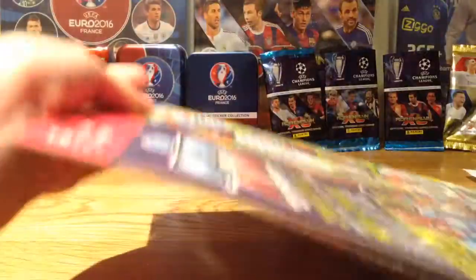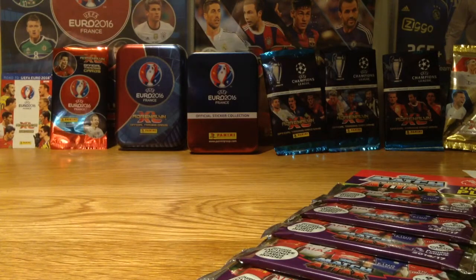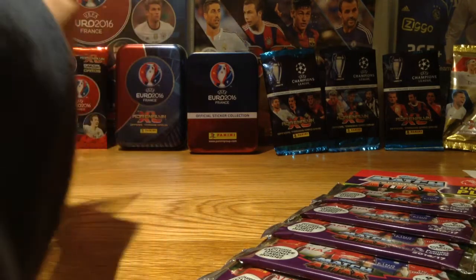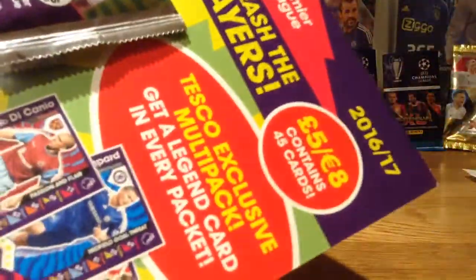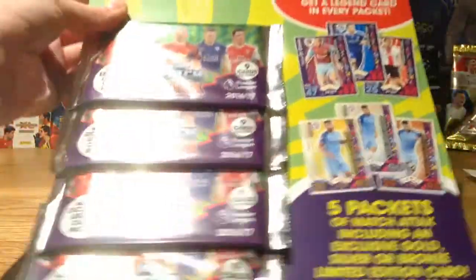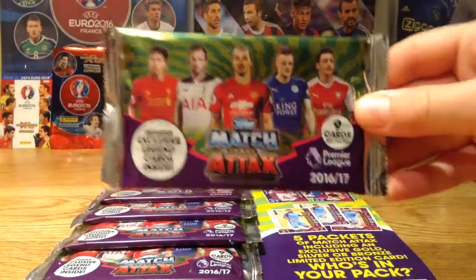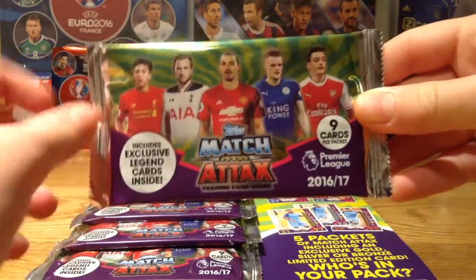Let's get straight into this. Got mine open, there you go. Five packs of course, five pounds per pack. Let's get the packs off. As you can see there are different boards in the background - I have the green and yellow one, so does Ben. Here's the pack design, of course very very nice, with Roberto Firmino, Harry Kane, Ibrahimovic, Jamie Vardy, and Ozil on the front. Here are the odds.